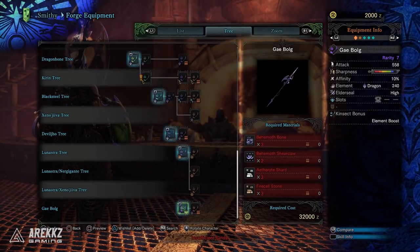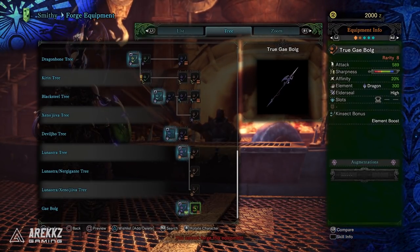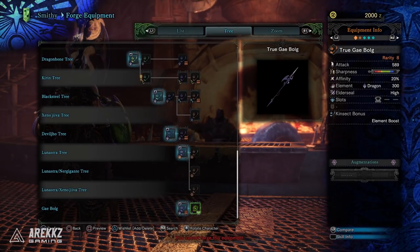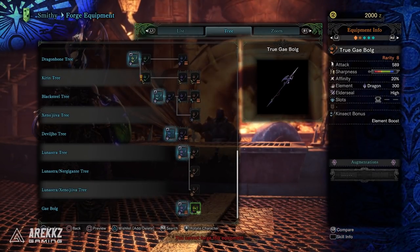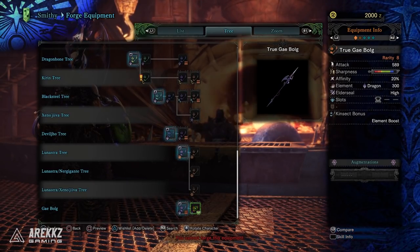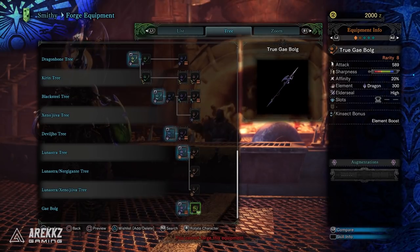The insect glaive — this is the first form, but if you upgrade it you have 589 base attack, 20% affinity, 300 dragon element, high elder seal, a nice level 2 slot, and you can get white sharpness on this too, but it will require a minimum of Handicraft level 4 and even then it's only a thin sliver.